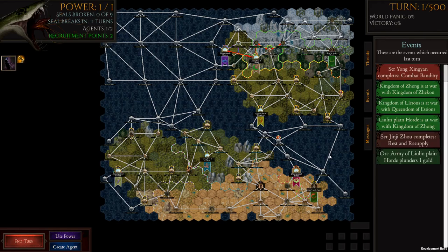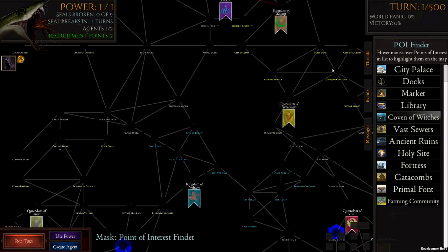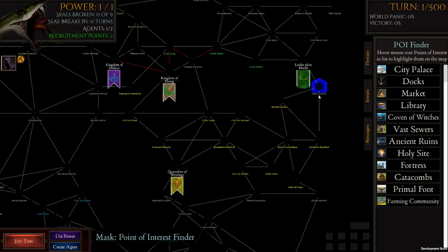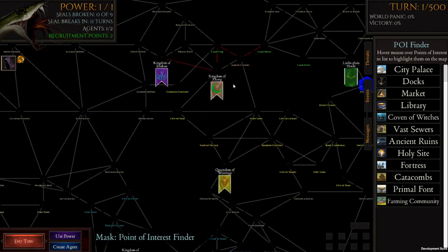Number seven is the points of interest finder, and other than direct connection this is the next most important thing. We're looking for opportunities — we saw the deep one cults, but the other big opportunity is the coven of witches. Have a look at where they actually are. One dark one cult was in one of these two locations, giving us strong ability to push out from here and create dissent on this land mass. You can see a citadel and fortress in that area, so the coven can interrupt and infect everything going on at that location. There's a lot of conflict up through that side, which will be interesting to look at later.